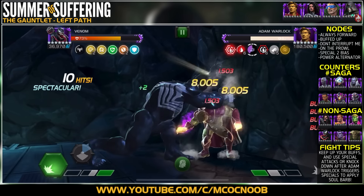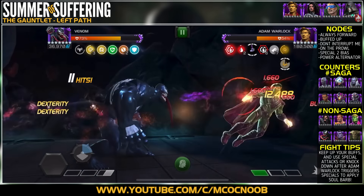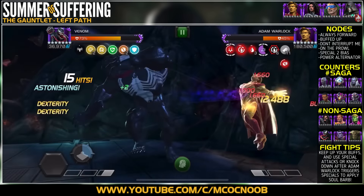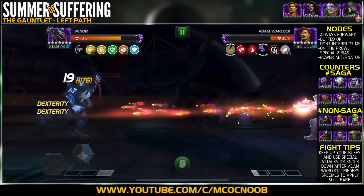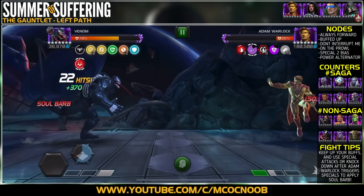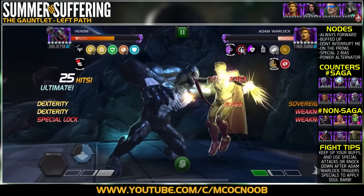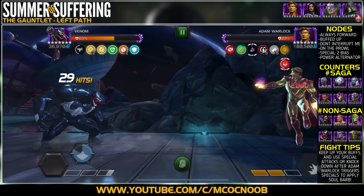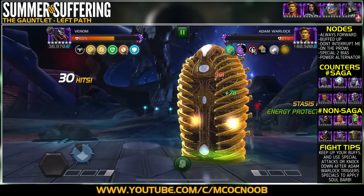First thing: do not interrupt Adam Warlock with a heavy attack during this fight because he will nullify all your buffs and the damage might kill you. Second, always have a special attack ready, because when Adam Warlock throws a special attack a force cooldown starts. If you throw your special or heavy into Adam Warlock, the cooldown finishes, you apply a soul barb on him, and he takes a lot of damage from his buffs. If you don't throw a special within four seconds, the soul barb is applied to you instead. Keep Adam Warlock to SP1 only — the fight is much easier.